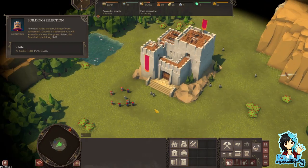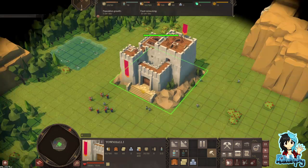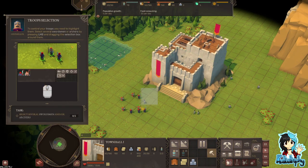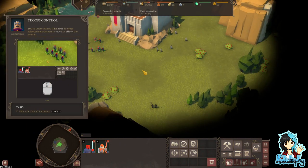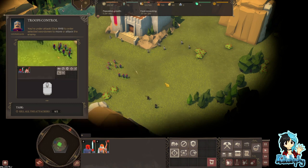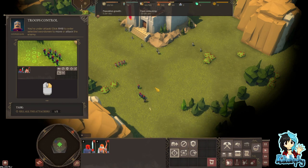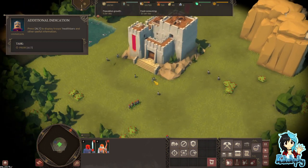Town hall is the main building of your settlement - once it is destroyed you will immediately lose the game. This is the town hall. So I'm guessing we can build more than one town hall. Go under attack - right mouse button. I don't know why a lot of games use right mouse button. This reminds me of another game I've played.